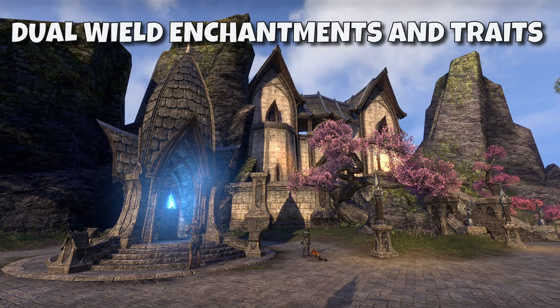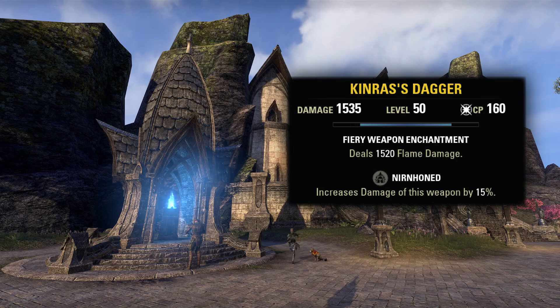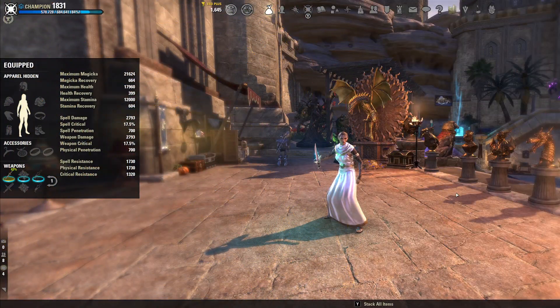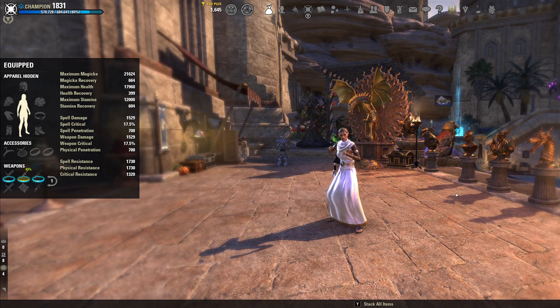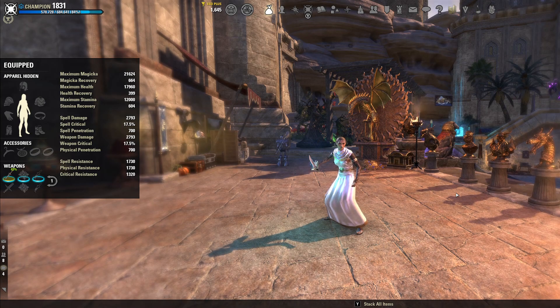I get asked all the time which hand does a given enchantment or trait go on. For traits, Nirnhoned is the only trait that matters which hand you put it on. This is because our main hand gives us the full weapon and spell damage value of the weapon equipped in it, and the off hand gives a reduced value. When using Nirnhoned, which increases the value by 15%, we want to make sure it is increasing the main hand value, otherwise the bonus is really small. You can see that just equipping a one-handed weapon in the main hand versus the off hand gives less overall stats.